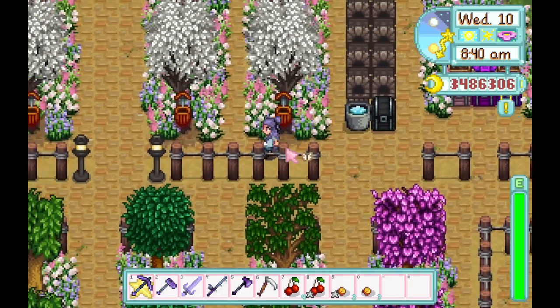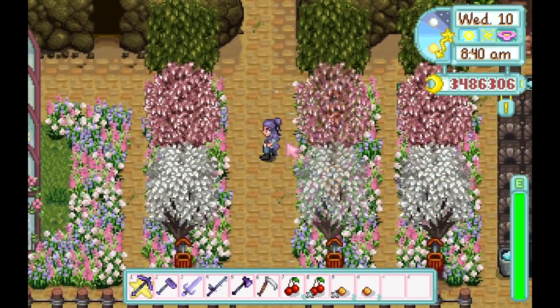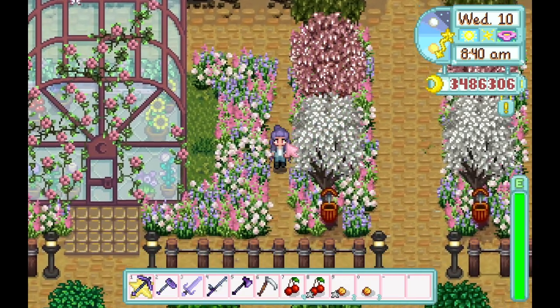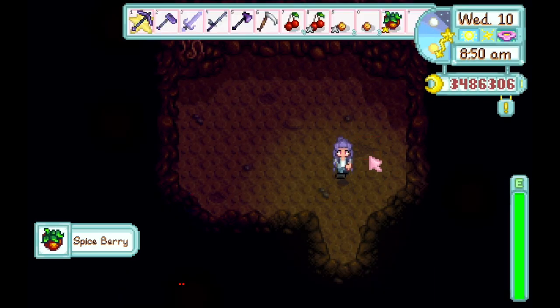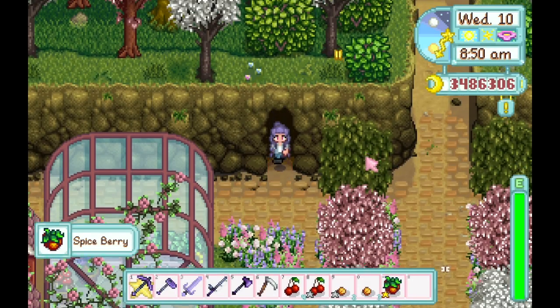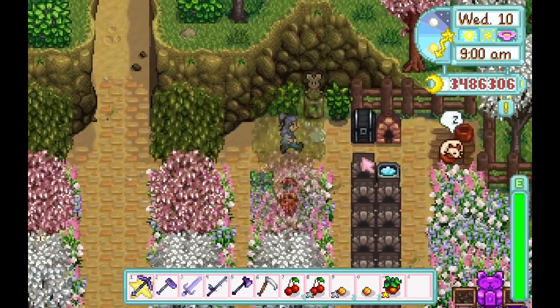Up here I have pine trees, maple trees, and oak trees — I'll collect anything that might be ready. Check out my cave; I got a spice berry. I think the fruit option is always better than the mushroom option, especially in the beginning when you're trying to do the bundles.